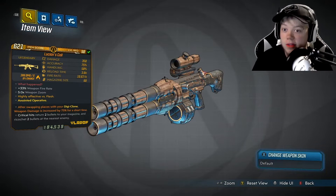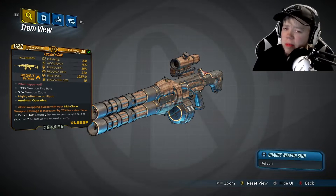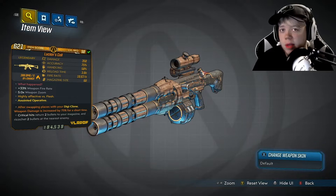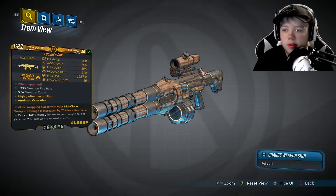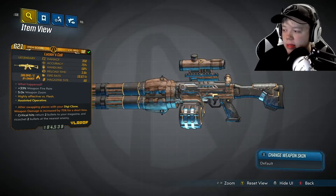The final effect is also really good: critical hits return two bullets to your magazine and ricochet two bullets at the nearest enemy. I didn't think it needed both effects — they just super buffed this weapon. Like, we made some not-great guns, so let's please everybody with this really nice Vladof AR. That's what the Lucian's Call is. Now I'll show you guys some gameplay.